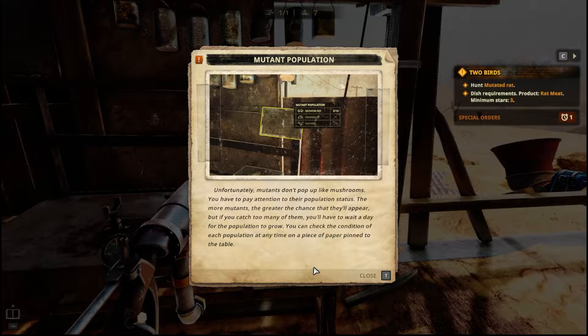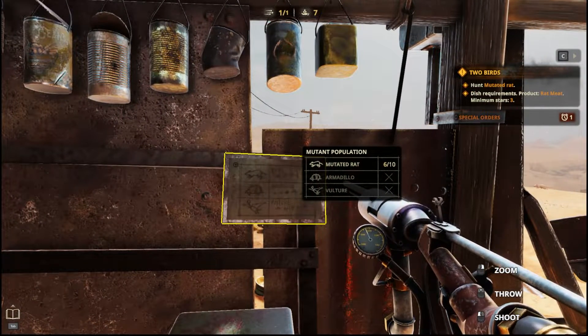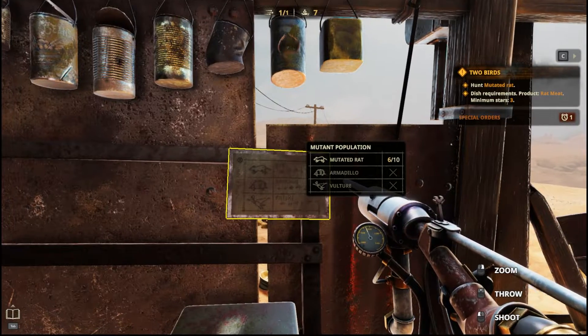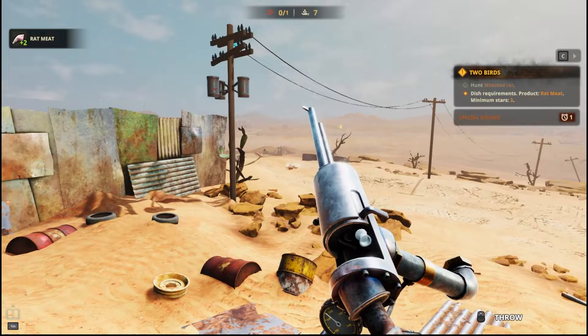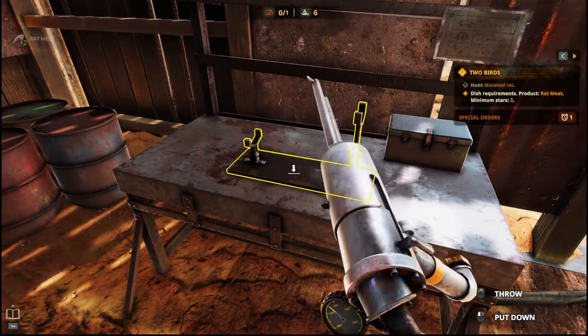Unfortunately, mutants don't pop up like mushrooms. You have to pay attention to their population status. The more mutants, the greater the chance they'll appear. If you catch too many, you have to wait a day for the population to grow. You can check the condition of each population at any time on the piece of paper pinned to the table. There are six out of ten mutated rats, and we can get armadillos and vultures. Let's see if I need to do this — okay, I did have to do it.